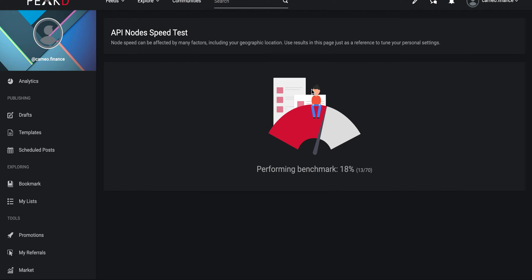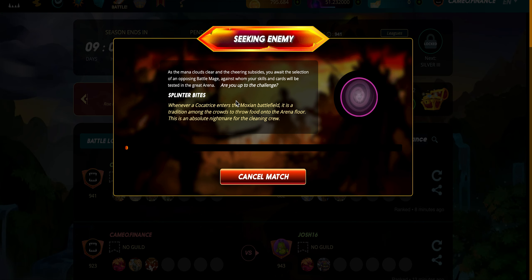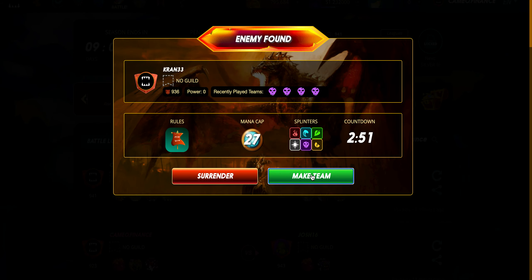I already ran the benchmark — the best one for me was the Hive Blog API, so that's what I switched to, and after switching I feel like my game is working a lot better. I'll just play a quick match so we can see if I can get into the match and select the cards I want, because before it was an absolute nightmare.